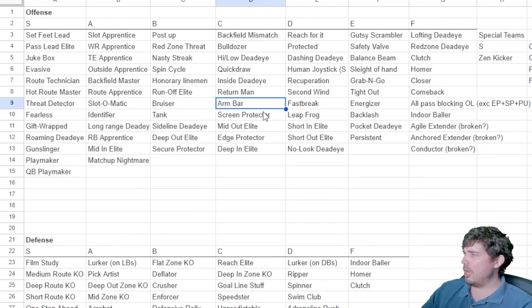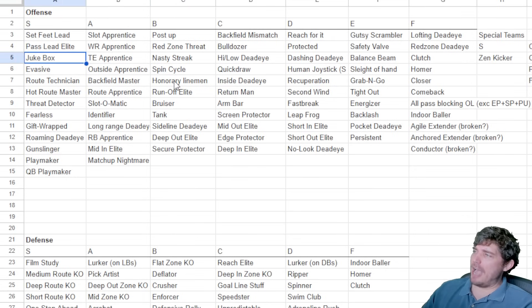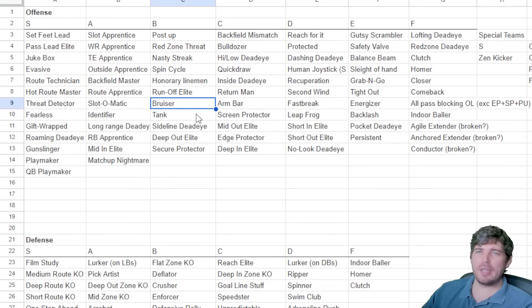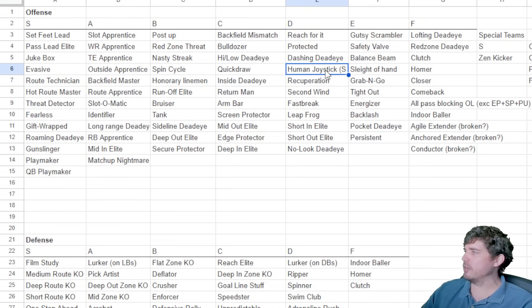Bruiser combines bulldozer and armbar. Power moves are really good this year for gaining a few extra yards, but you slow down enough with them that jukebox — where you barely slow down — is still better because the pursuit can't catch you as fast. You can beat more people with jukebox than you can bruiser through. Human joystick, if you're on old gen, is still insane and S tier, but on next gen it's not really effective.